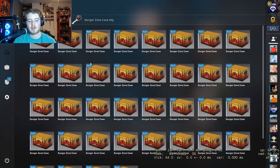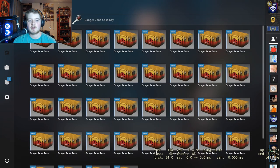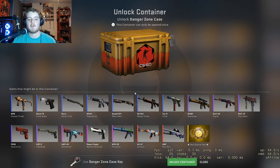I chose to do all Breakout Cases, or Danger Zone Cases, mainly because I really like the Neo Noir and the Osimov — some of my favorite skins. It's not the best but also not the worst. If you get that it would be pretty good. Might as well jump on in.